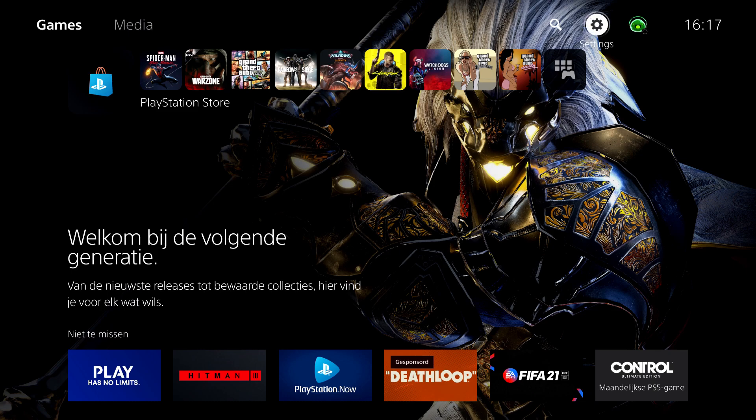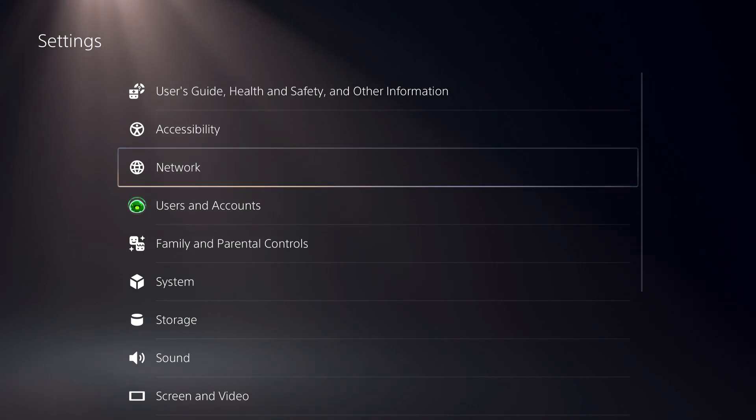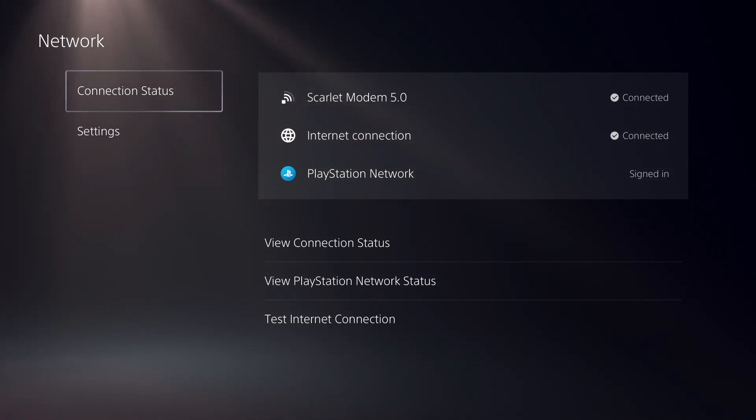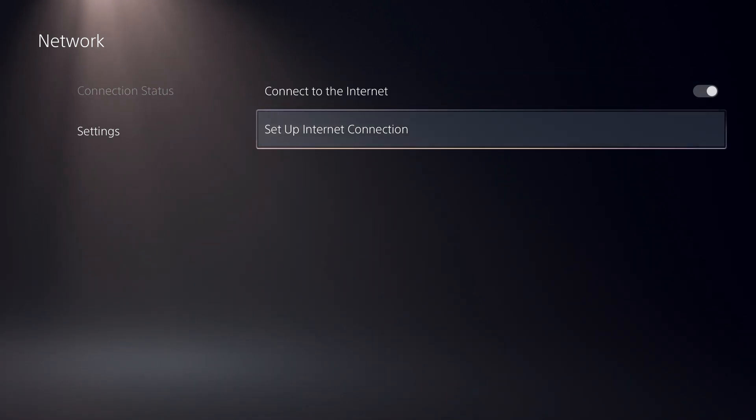First off, what you want to do is go over to Settings. On Settings, go over to Network. On here, go to Settings again.